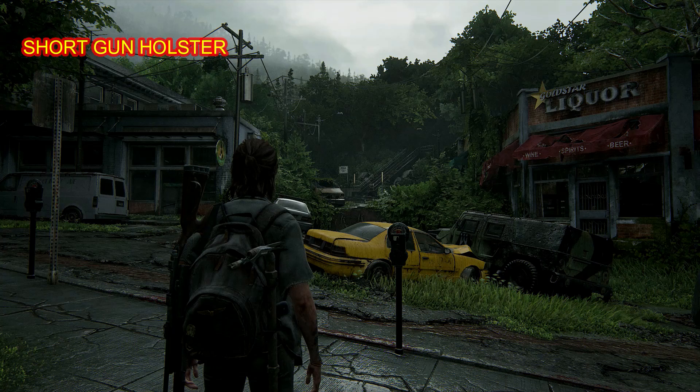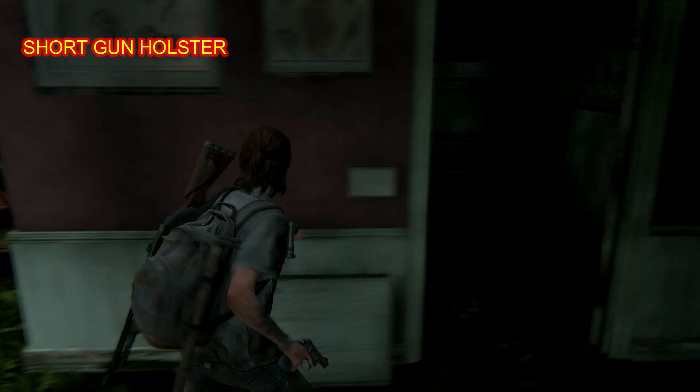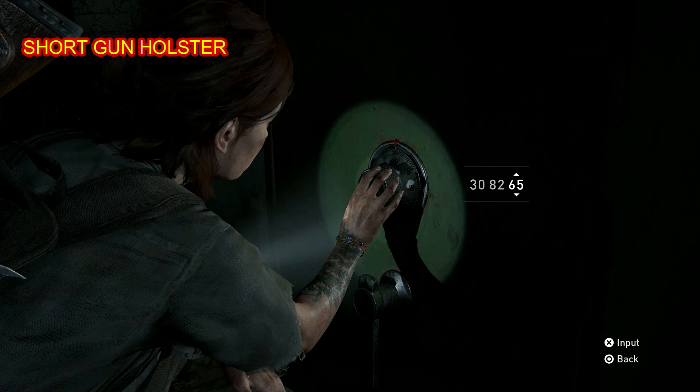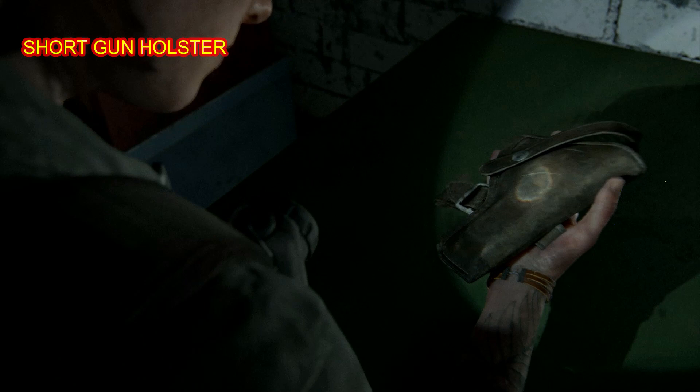Next up is going to be the short gun holster, and it's going to be in the safe. The combination is going to be 30-82-65, and I will show that as well. Just going to edit out the collectible for your convenience. Here you have to move the dumpster away and there's a bucket load of enemies in here. We're going to grab the short gun holster — thanks for playing, equip please.